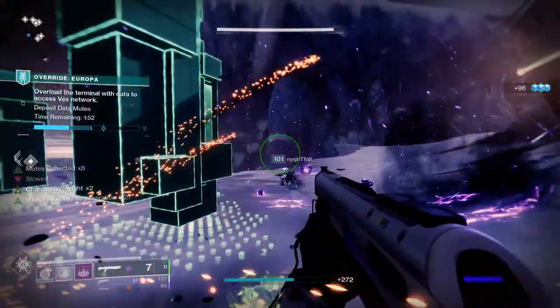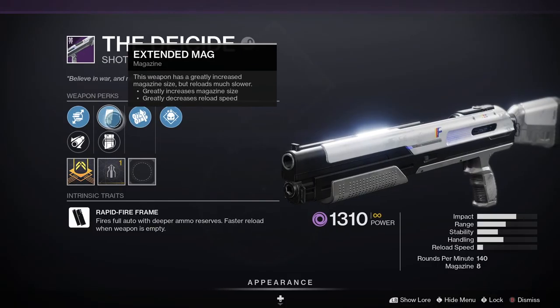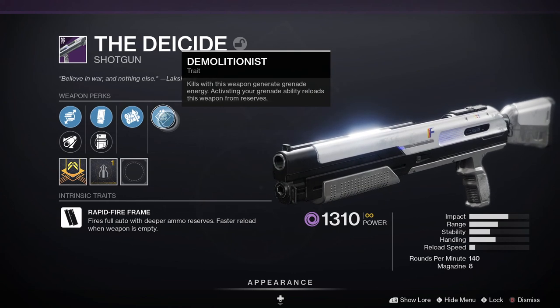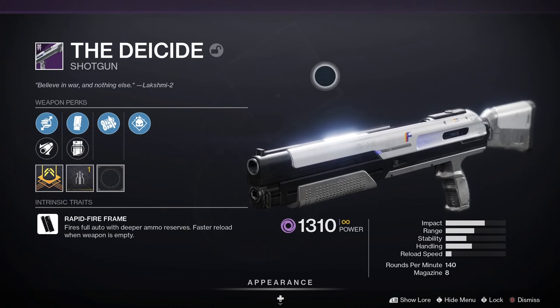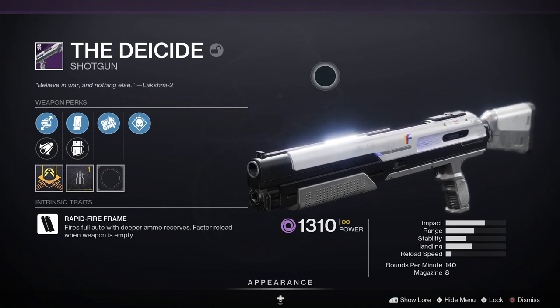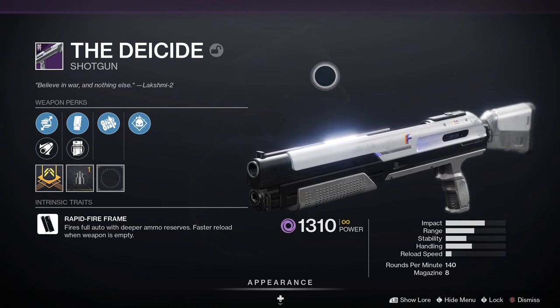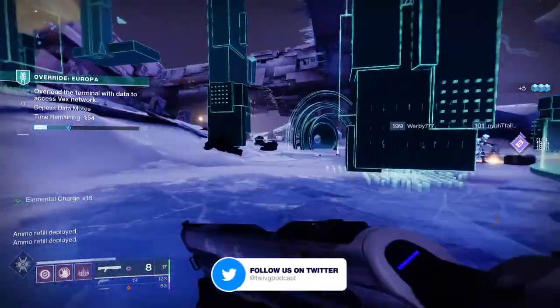The Dayside is a legendary energy shotgun with a Rapid Fire Frame, meaning the weapon fires full auto with deeper ammo reserves and faster reload when the magazine is empty. Looking at the stats: 65 impact, 34 range, 34 stability, 44 handling, 67 reload speed. It's a 140 rounds per minute shotgun with seven in the magazine.